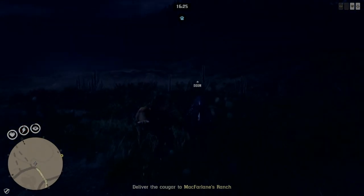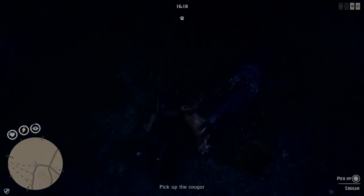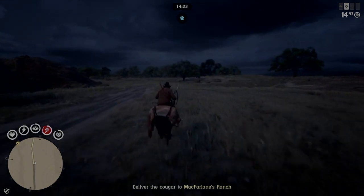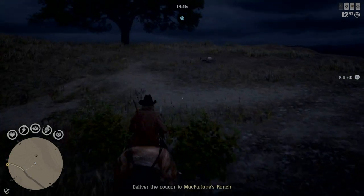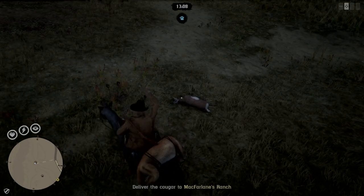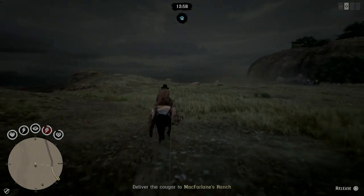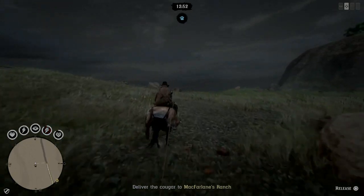I haven't done this in a while, so I'm going to show you where I stack it. It's easier to find an animal to help stack it. It's right here on your way to McFarland's Ranch. There's pronghorn here and it's night, so there's probably wolves too. Of course there's a wolf — rope him up and drag him down here to these rocks.